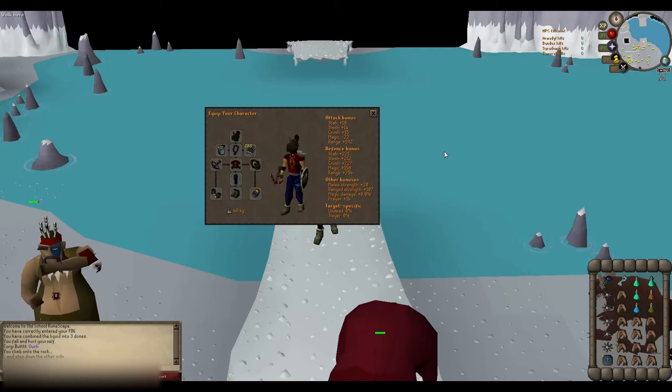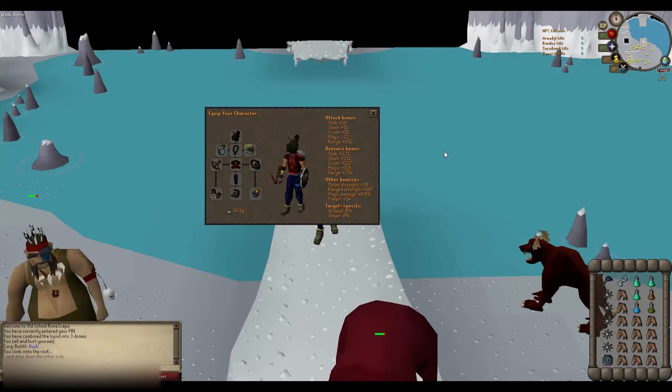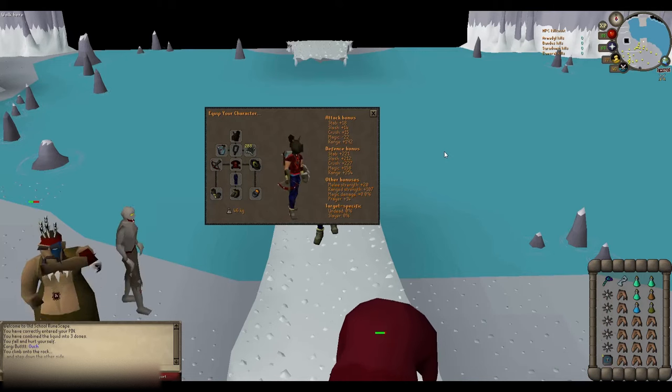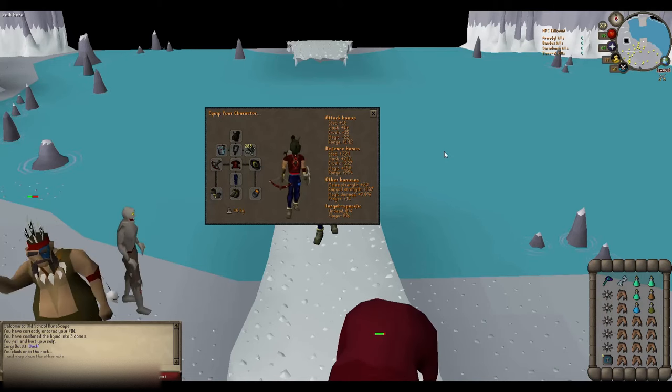I'm keeping the inventory pretty simple too: Range Pot, Prayer Pot, Antidote, Food. Saradomin Brews and Super Restores are a great alternative, but you can use whatever you'd like. For the secondary, I'm using a Blowpipe to finish off the minions. You can also bring your Rune Pouch so you can cast Blood Spells to heal off the minions, but I'm just using the Blowpipe.